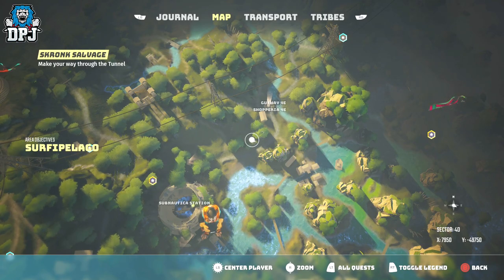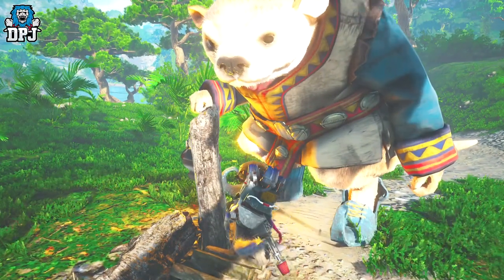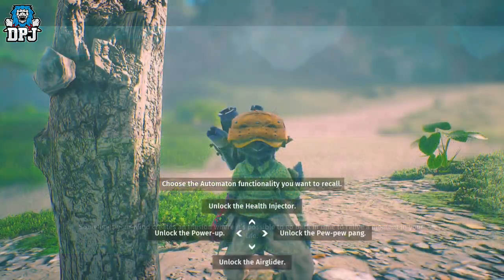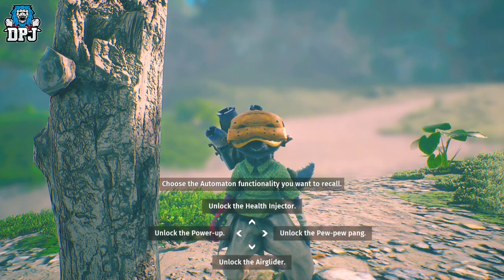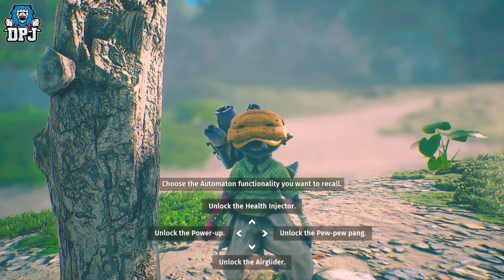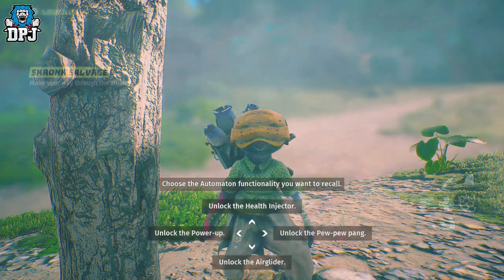When you interact with a mirage you go into a kind of flashback combat instance. Importantly, you don't actually have to win these combat instances — at the end of them you will still get to pick an Automaton ability. There are 4 abilities to start with, so that means you have to find 4 mirages. All 4 locations I will showcase on the map where they appeared for me, but for all I know they could be random.